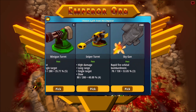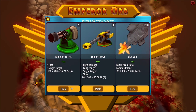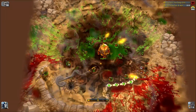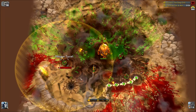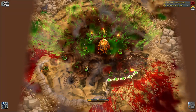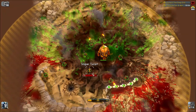We got an orb drop — options are minigun, sniper, or sky gun. I'll keep going with the minigun; it's doing the job right now. I might switch to shotgun if I can get one — it was really effective when I tried it before. The sniper range covers everything, so we're good.